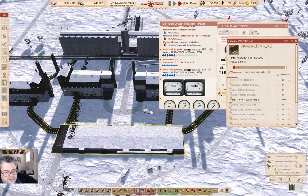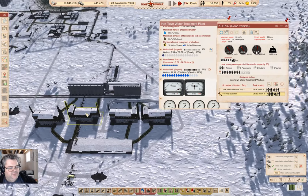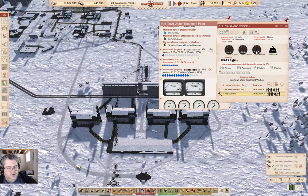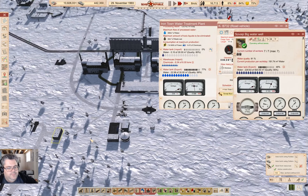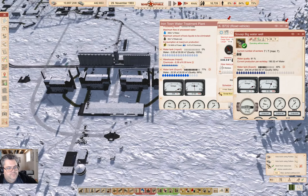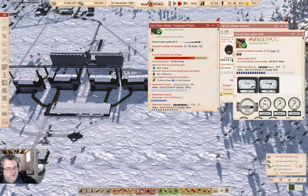We are producing food — yay! Food production begins, that is in fact a thing. Now I do need — oh, we're filling up the tank there. We are running our water treatment at pretty much max capacity.